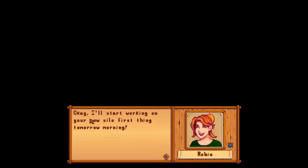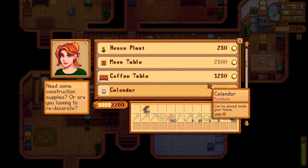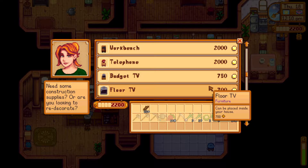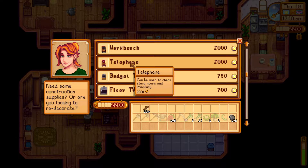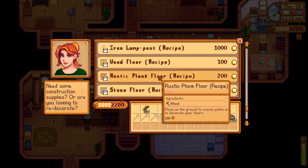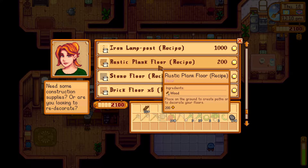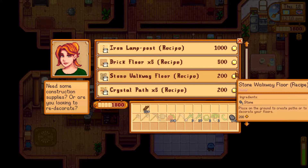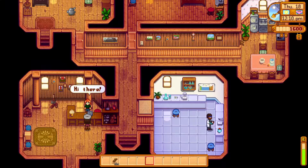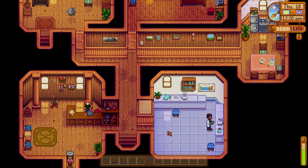Robin says she'll start working on our new silo first thing tomorrow morning. Let's check her store — I do want to get a workbench and a telephone later on, we just don't have the money right now. Let's grab these items and leave.